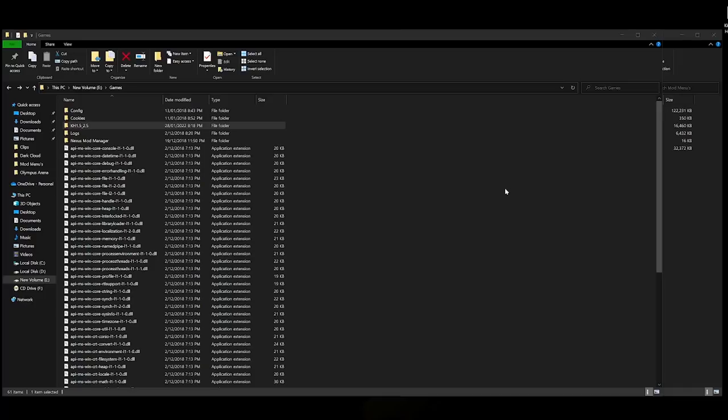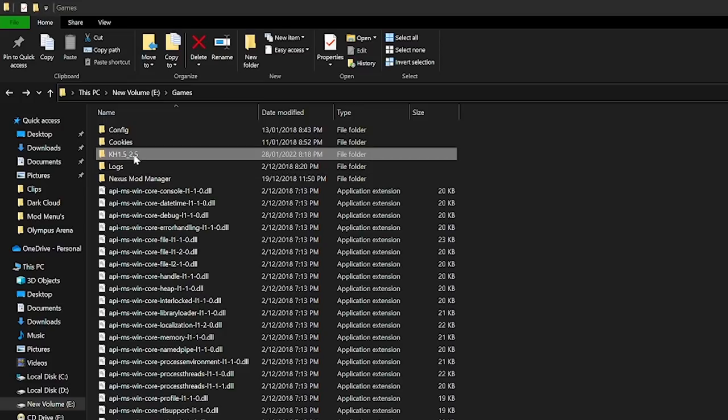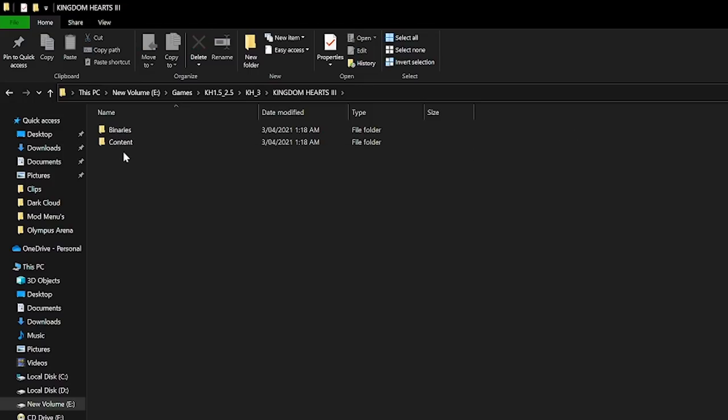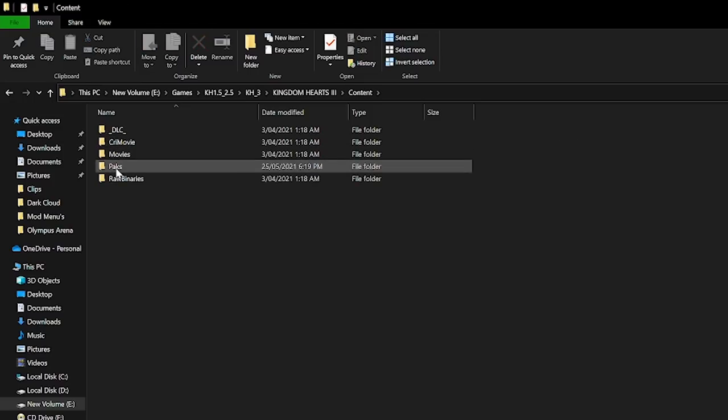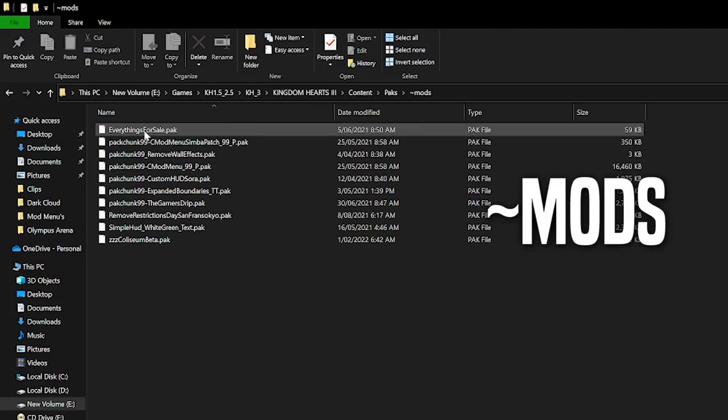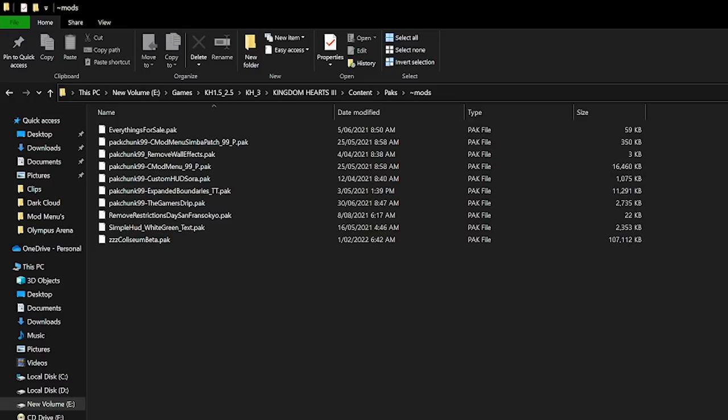I'll leave the download link to the C mod menu in the description below — make sure you go ahead and download it. Next, find where you have Kingdom Hearts 3 downloaded; for most of you it should be in Program Files then the Epic Games folder. Go into the Kingdom Hearts 3 folder, click Kingdom Hearts 3 again, then Content Packs. When you open this folder for the very first time you will not have any mod folders there. You want to create a brand new folder named ~mods, and this is where you'll drag and drop any pack mod files to mod Kingdom Hearts.